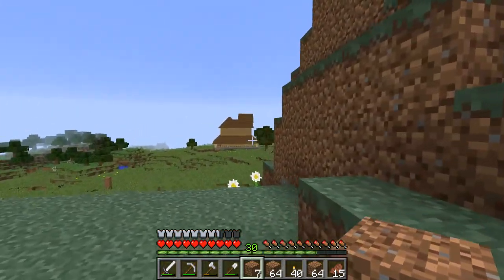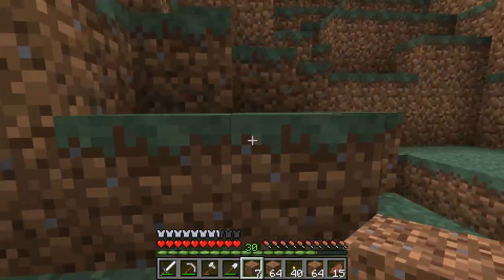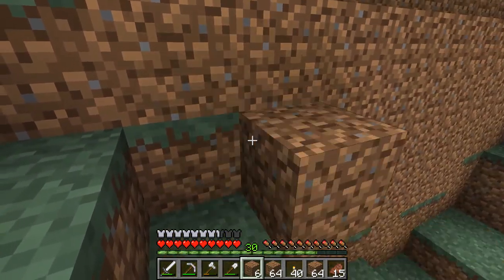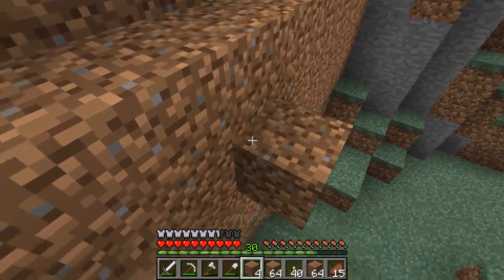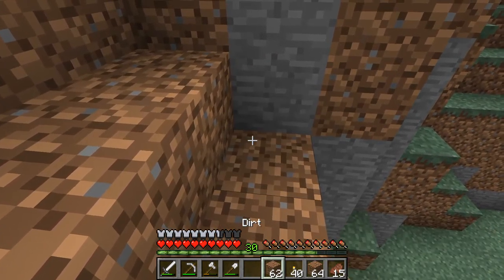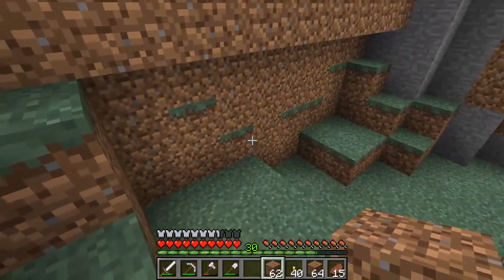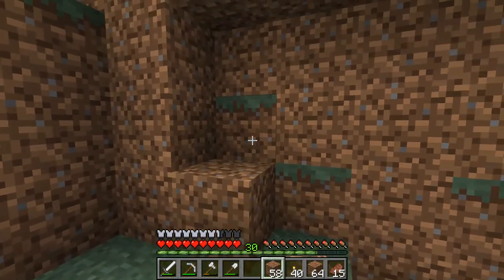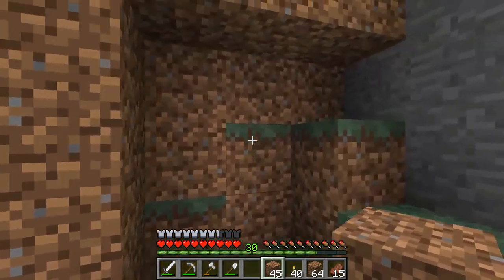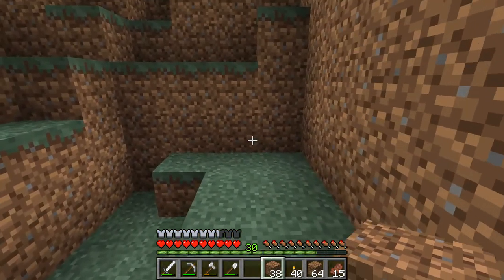There is another hill over that way — kind of like a mountain. I thought about doing a cabin mountain house type thing up there, that's what I was thinking of doing next. I definitely want to get the enchanting area set up — I just need more sugarcane so I can get books for the bookshelves. There is lapis, I just wanted to wait to gather it because hopefully we get Fortune.